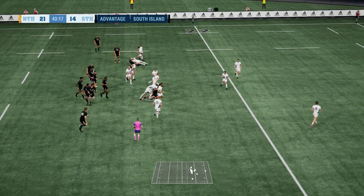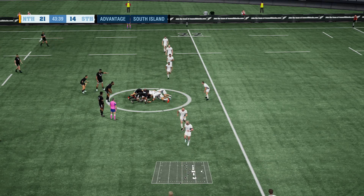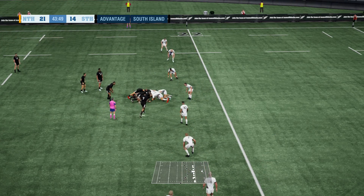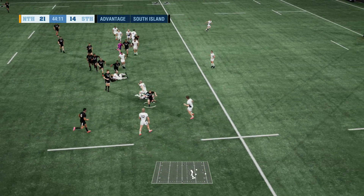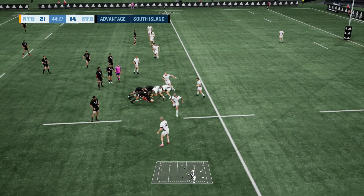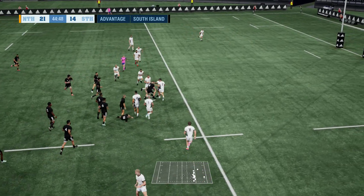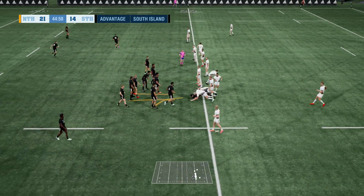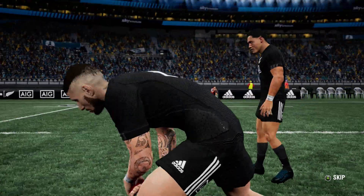They've held this ball perfectly. They had to defend valiantly for a number of phases. McKenzie goes no further — taken down. Pushes through that tackle. Perinara not releasing — finally stopped. Oh, here's a penalty. You just don't want to be giving penalties away.